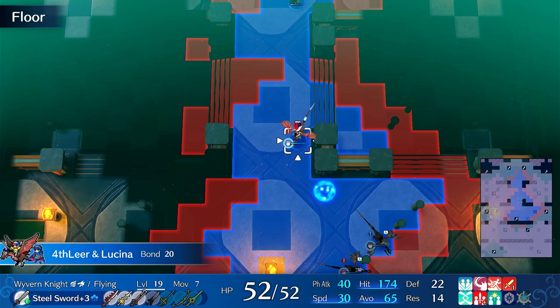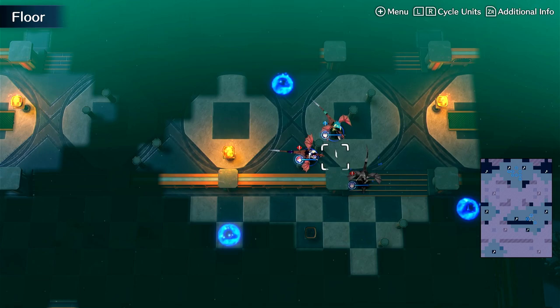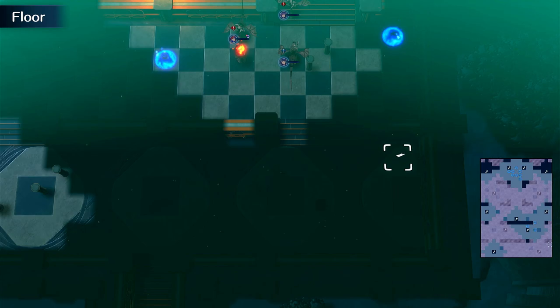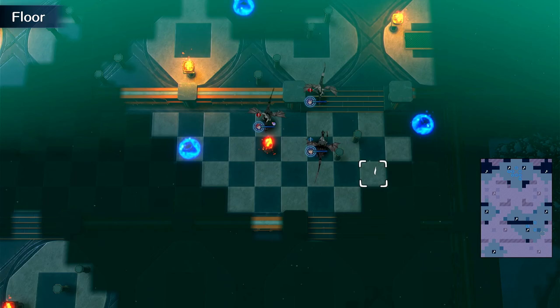Alright, so we're almost there. This tile - so he has five move I believe. One, two, three, four, five. And he has two range - so one, two - he can hit along this diagonal. An easy way to reveal him would be to go like here. You can also use a torch - I don't think I actually have torches, so this will be a little interesting.